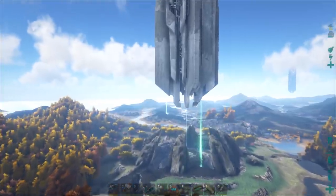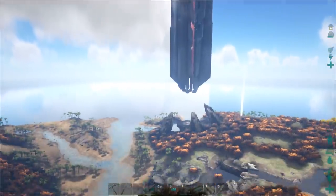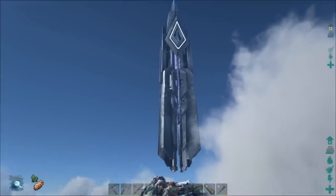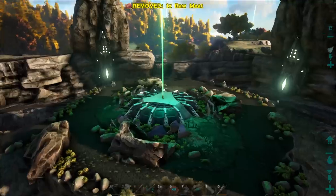There are three giant obelisks on the island: one green, one red, and one blue. All these will summon different bosses eventually, but at the moment I just summon one — the brood mother, which is a big spider. For this demonstration I'll be using the green obelisk.